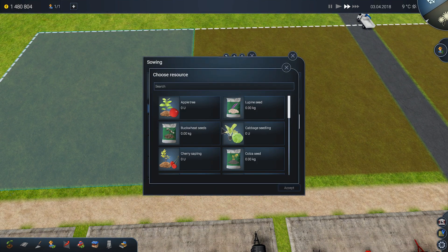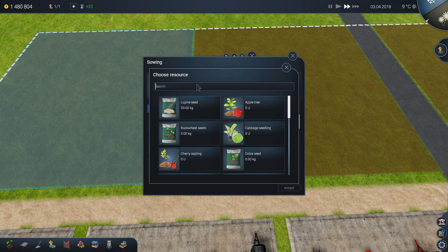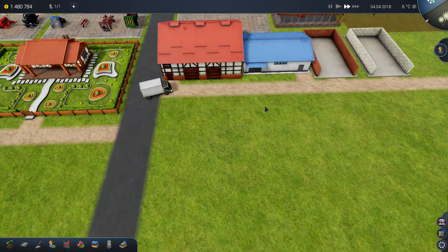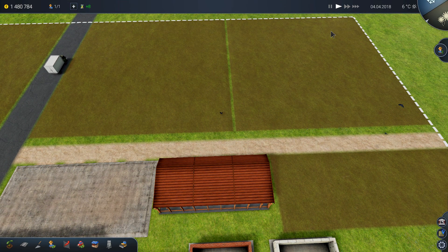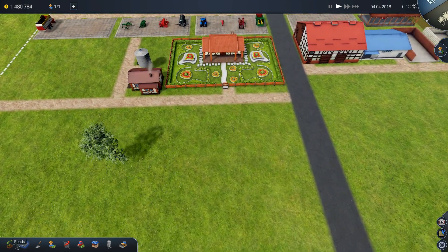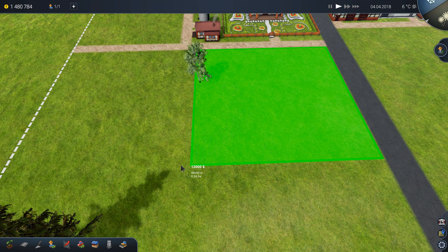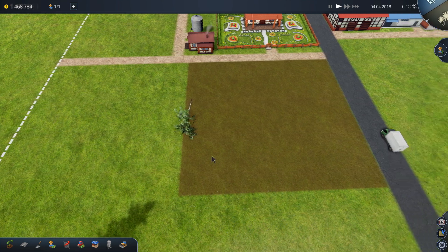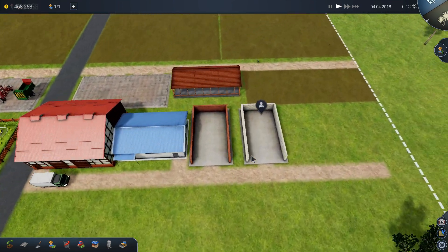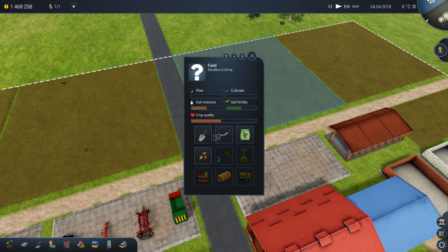Here we will need some oat. I also would like to have an orchard — just because it takes very long to mature. So we're going to take again the maximum field size and put some apple trees. For the orchard I think we would need some more equipment. In the meantime let's start plowing.